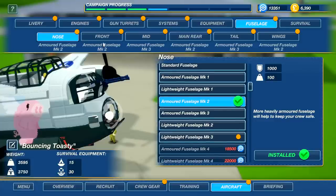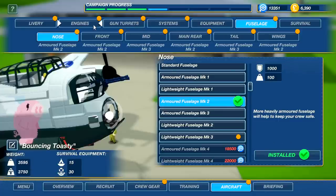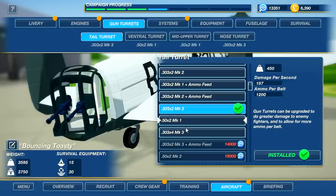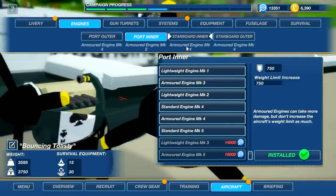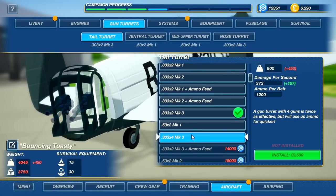Do we want fuselage armor? Oh yes, look at that beautiful armor. How are we doing on weight? We're fine. Gun turrets — oh man, we go from two to four and basically increase our damage twofold. This is what we're doing. Fine, we'll upgrade the engines too. We've got armored — wow, this one's way back in the stone age. What does the gun turret cost? The tail turret needs 3500.